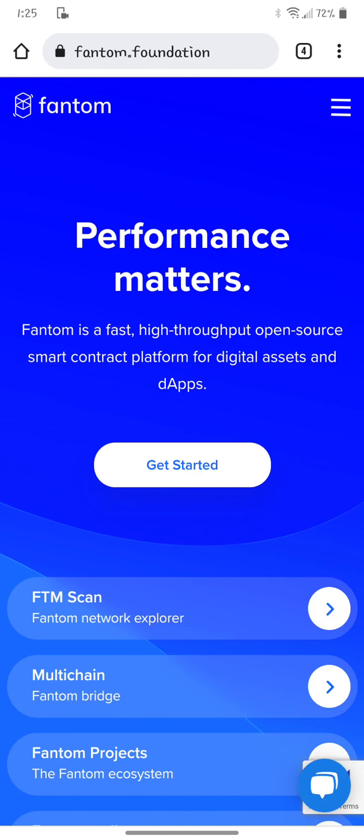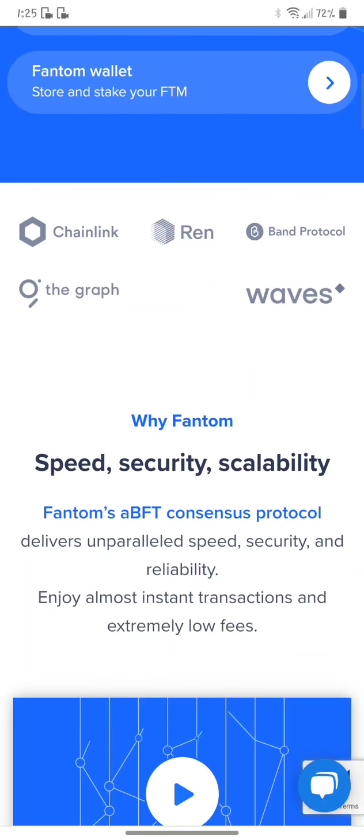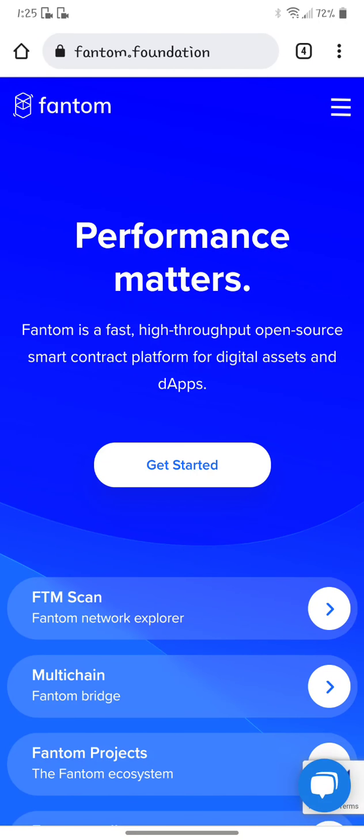Let's take a look at phantom.foundation — this is the second contract you're going to need. You get phantom.foundation tokens, which are in the $2 to $3 range last time I checked, and you get these as your reflections. Check out phantom.foundation — it's about an open source smart contract platform for digital assets and apps, and it's supposed to be real fast, which it is.